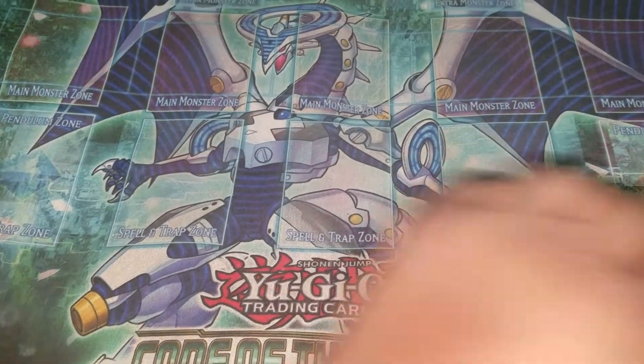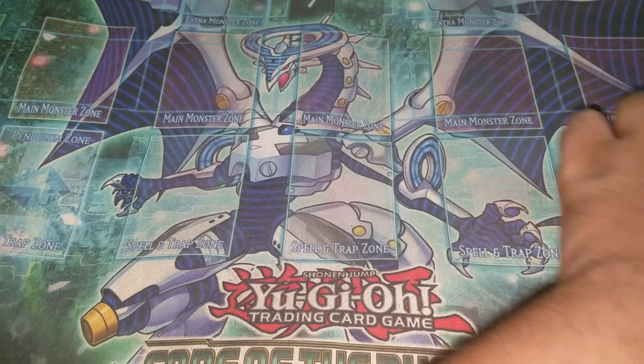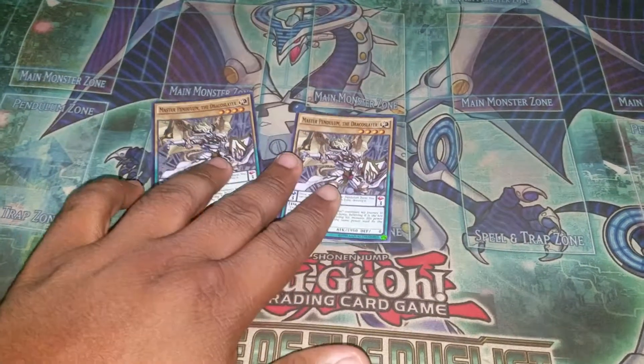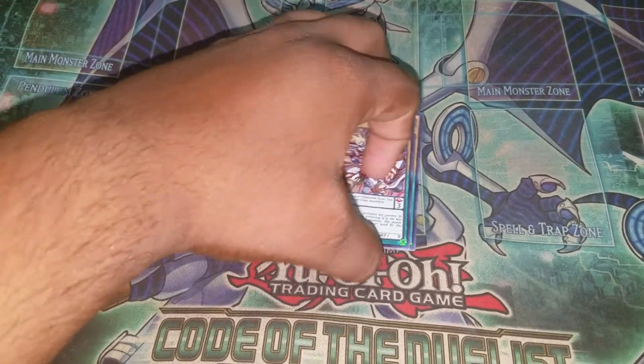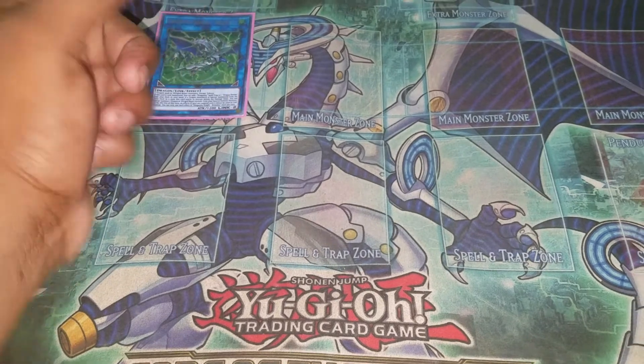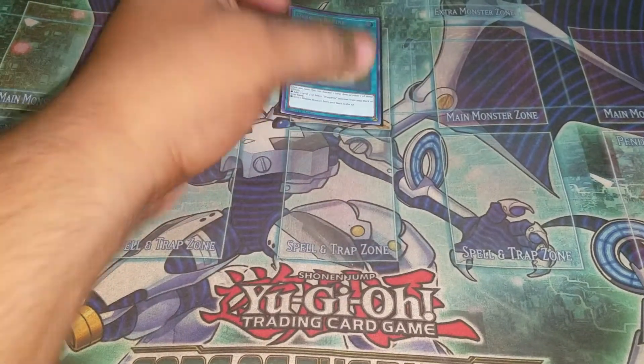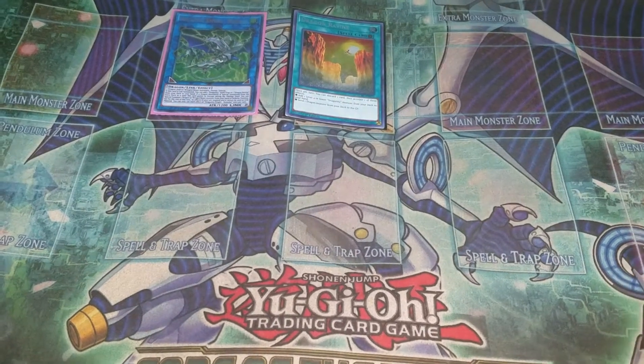We're going to banish and summon two Master Pendulums — that's all the requirement needed to start it off. We'll link with these two into Romulus. We'll use the Romulus effect to add Dragon Ravine. You can activate the Ravine and send a card from your deck.